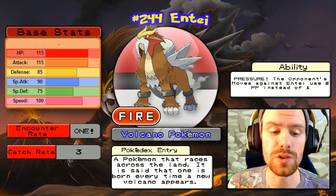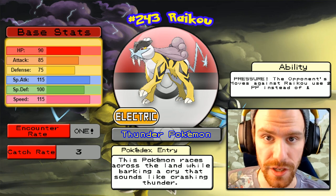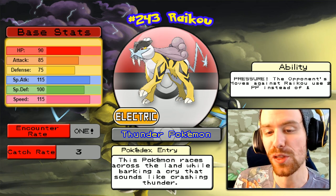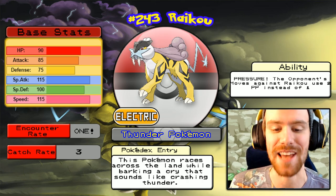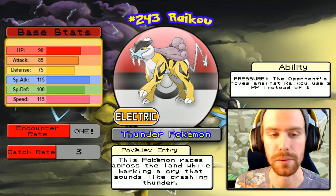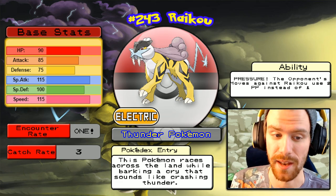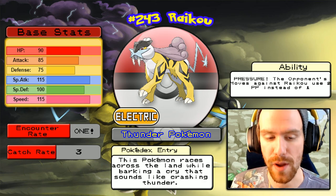If you chose Squirtle, you will get Raikou. Raikou is very, very good — perhaps one of the best special sweepers in the entire game. A pure electric-type Pokémon, it is the Thunder Pokémon. It races the land while barking a cry that sounds like crashing thunder. It also has the Pressure ability. Its base stats: 115 special attack, 100 defense, 90 base HP so it's going to be able to take a hit, and a speed of 115. It's very good.